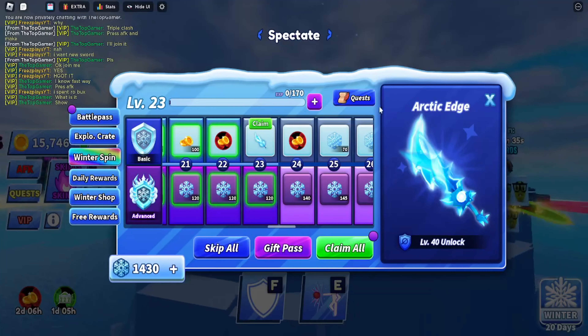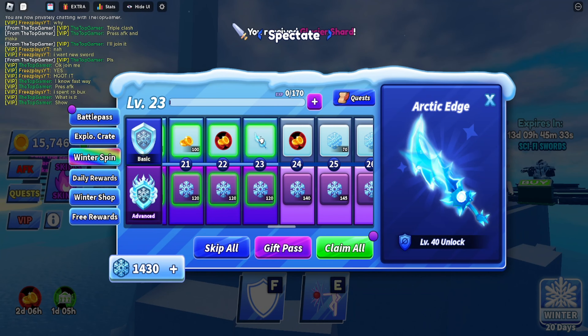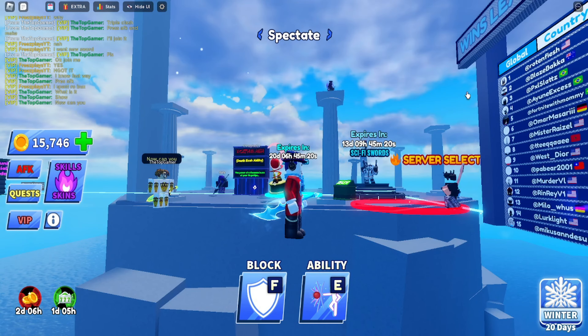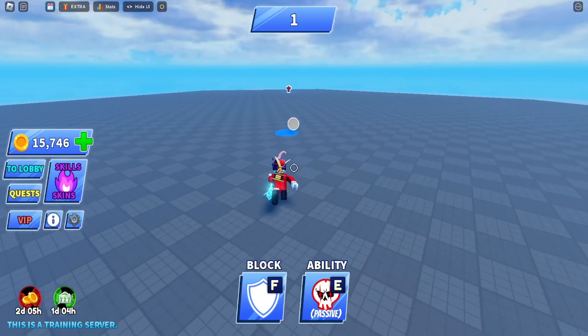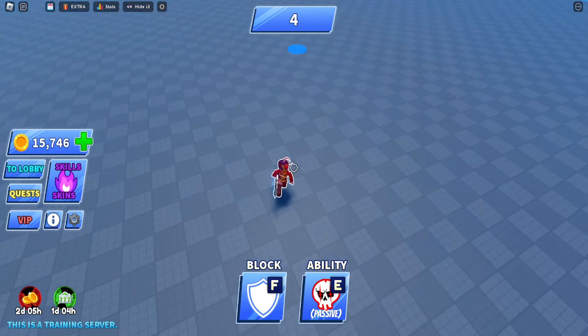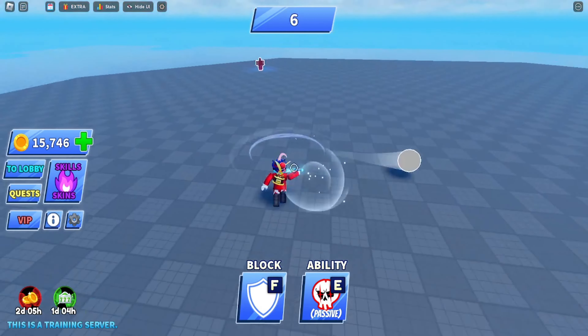I've just obtained my first winter sword, level 23. It's a razor sharp sword with an icy edge that chills the air around it. We're gonna 1v1 this. Oh wait, that looks kind of cool, right? Actually, it does look cool.